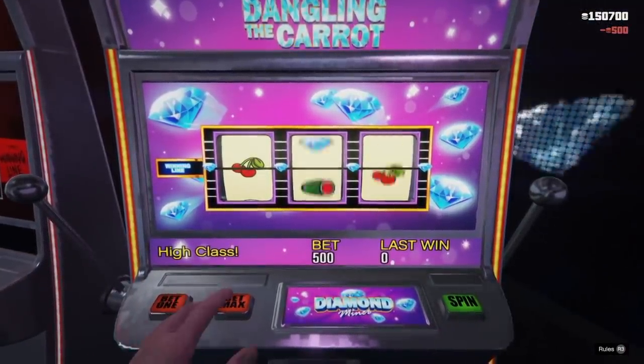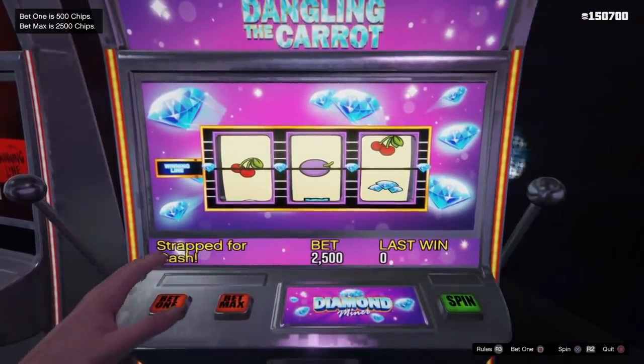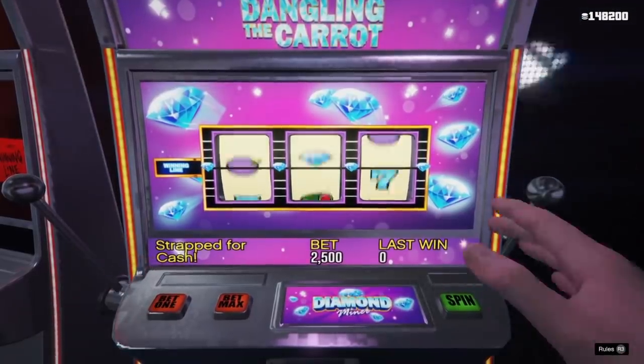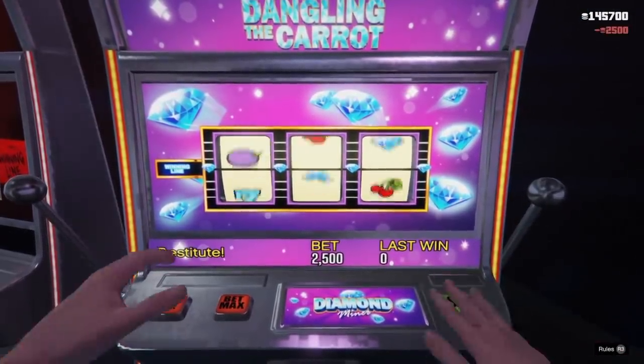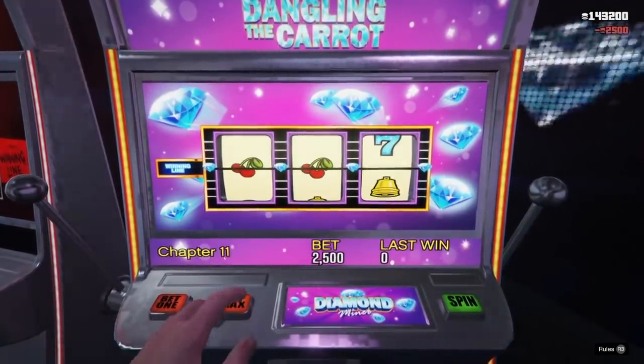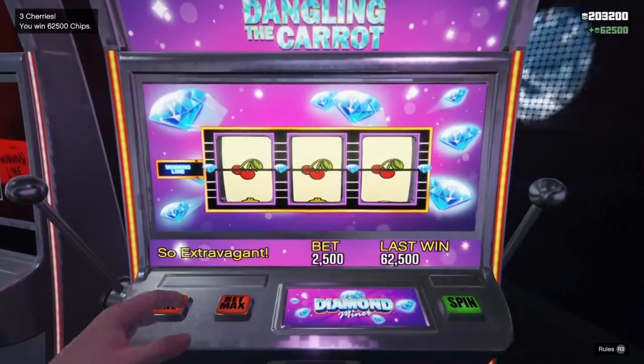Once you sit on this slot machine, you want to max the bet. Down at the bottom you should see a triangle that says "Bet Max" right there. Tap triangle to bet the maximum amount, which will be 2,500. From here we're simply going to keep spinning and we are not going to stand up until we win.